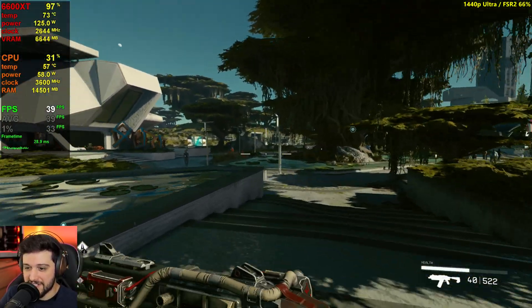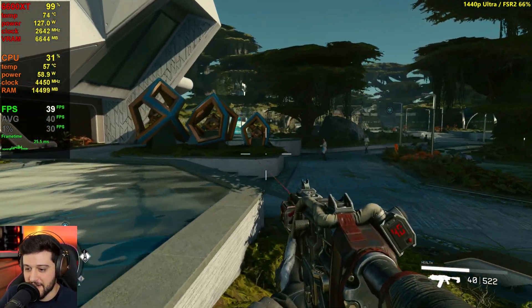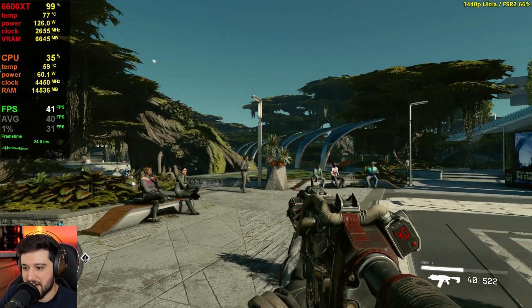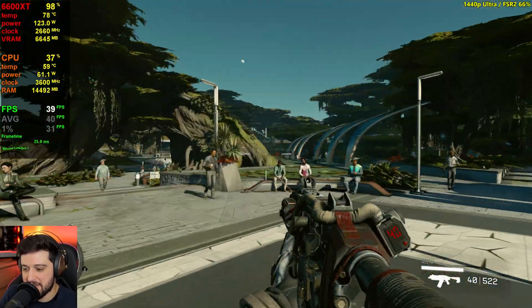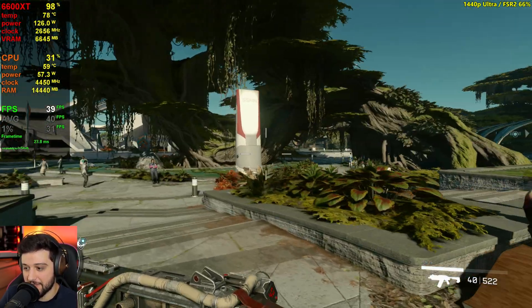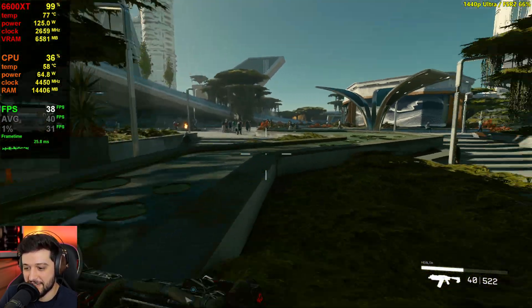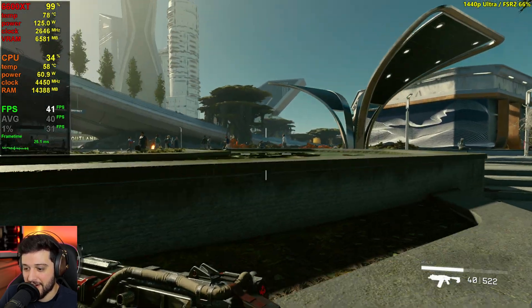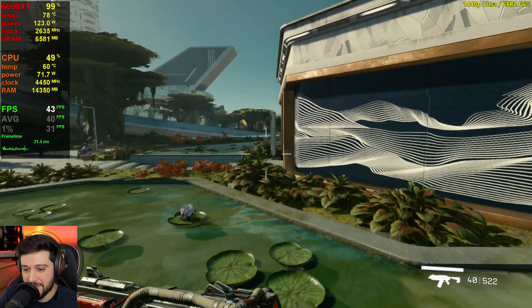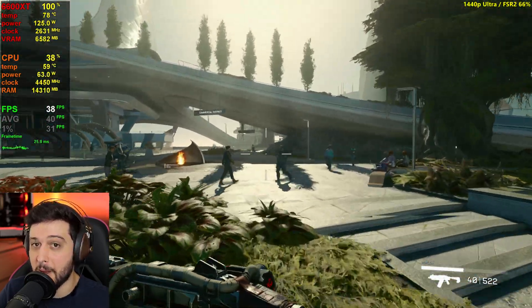I wasn't expecting to test 1440p ultra with FSR in this video, but here we have it — I'm glad I tried it. So yeah, 6600 XT — pretty reasonable results in Starfield. Sorry that it took this long to test this GPU in particular. I saw someone commenting in almost every video saying I forgot about the card. CS2 seemed more important, but here it is. Catch you in the next one very soon. Love you all, bye-bye.